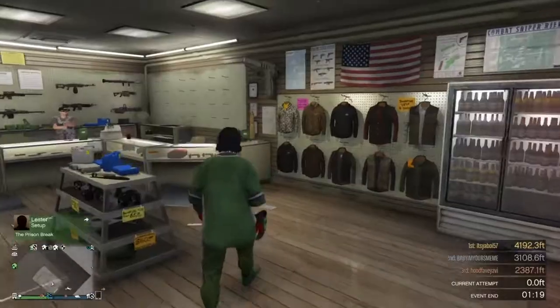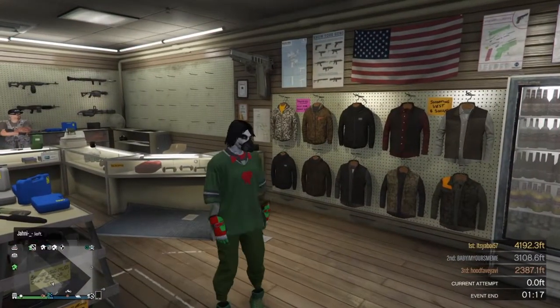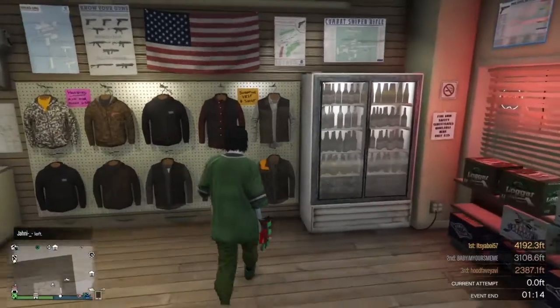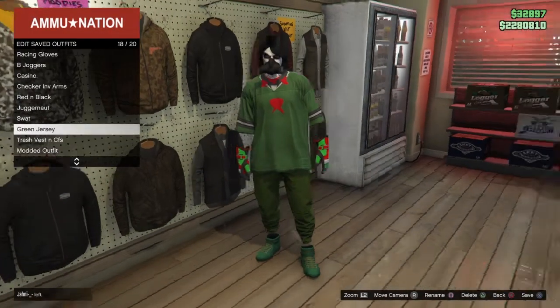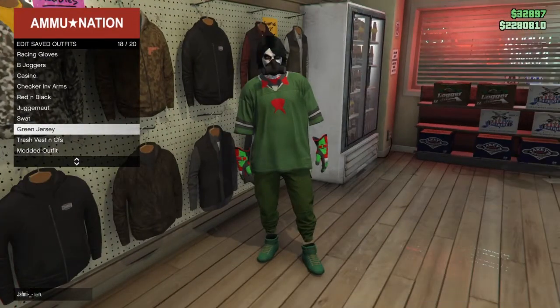When you spawn in free mode, you should have this modded outfit right here. Go ahead and save it. Now if you want the helmet and the rebreather together, I'm going to show you that right now — make sure you save it with the rebreather first.